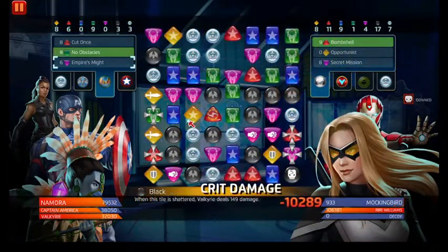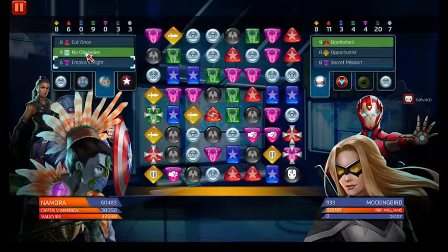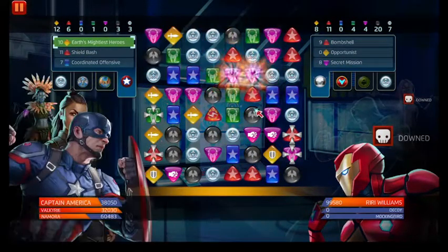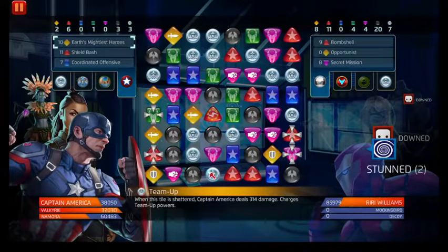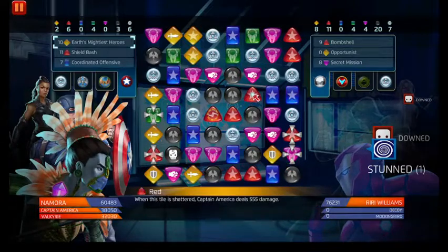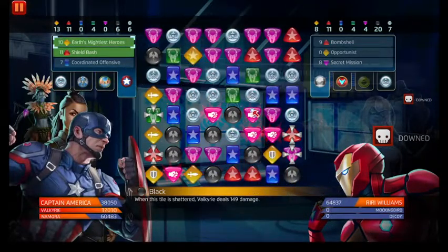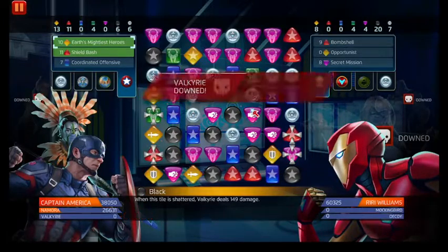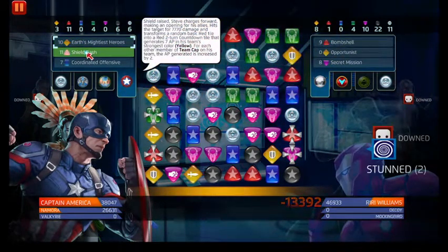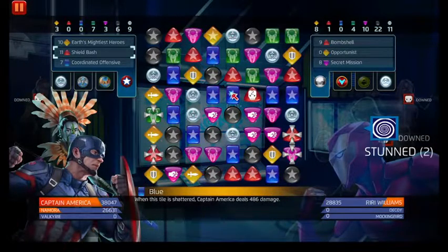Alright, so it's Mockingbird. Let's go ahead and Cut Once at least to refund our AP back, and then go ahead and go bananas. Fire Empire's Might again, go ahead and steal some AP and convert some tiles to blue. You're totally gonna regret that, Riri — totally.